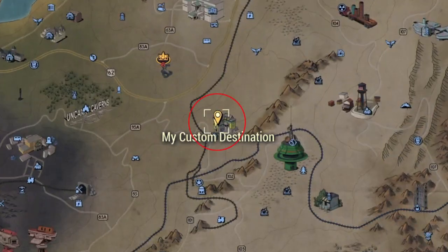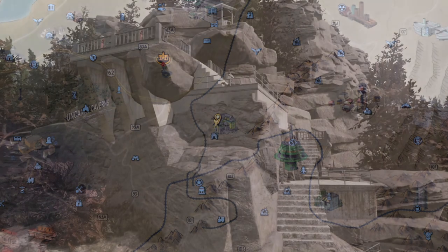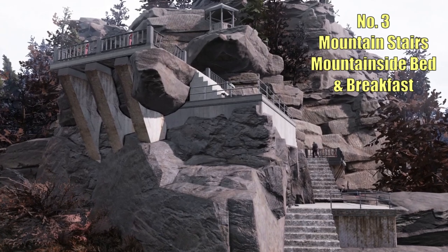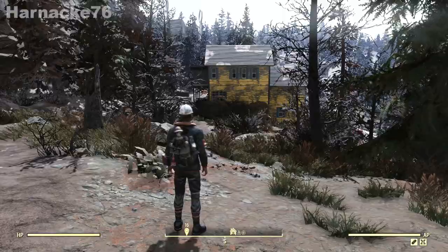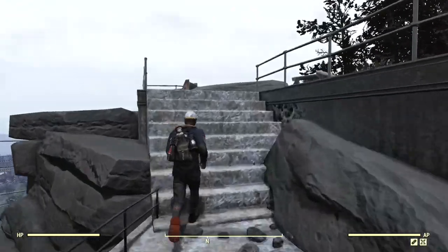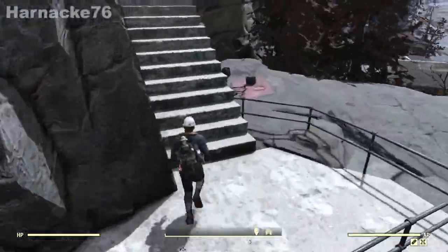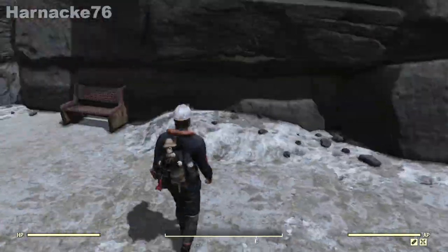The next location is behind the Mountainside Bed and Breakfast, which is near Foundation. It's a set of cool stairs that lead up to a lookout at the top of the mountain. The best thing about these stairs is there are numerous flat areas where you can attach foundation blocks and build your own mountainside house. It's different and unusual, and there are beautiful views.